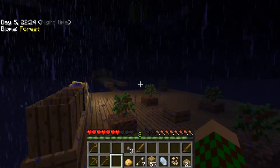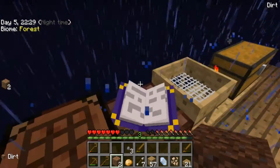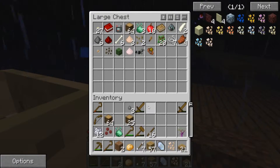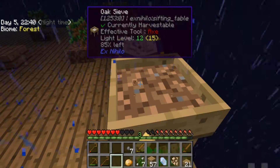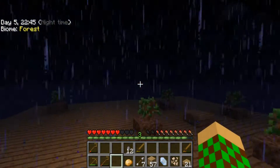So now we can make clay, but we need more stone. Do we have any stones? No, so we gotta put these in and get some more stone. And we need to be able to make a bucket - a clay bucket - because we don't have iron right now.